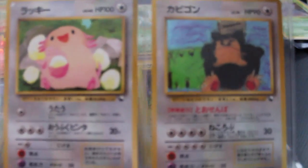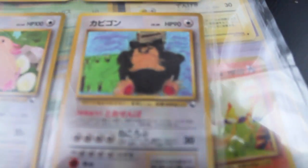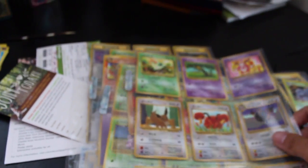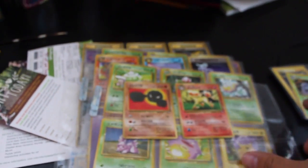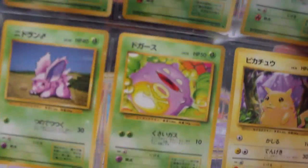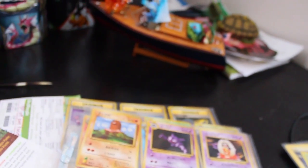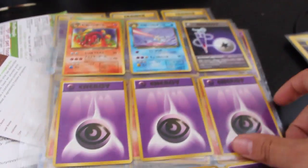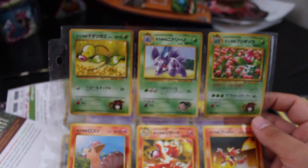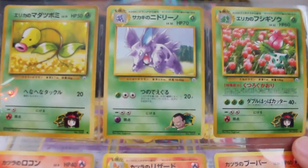I always thought this was funny — the art on the Snorlax is very childish but probably done intentionally. I also have some regular Base Set Japanese cards, very cool, a lot of energies, and more of the Gym Heroes stuff — non-holographic.